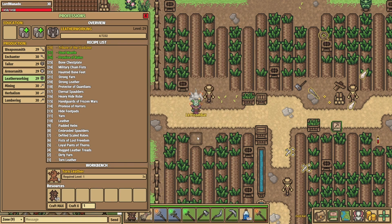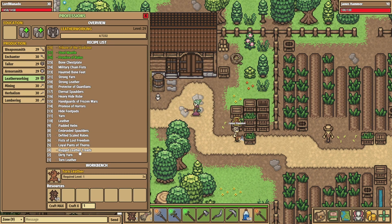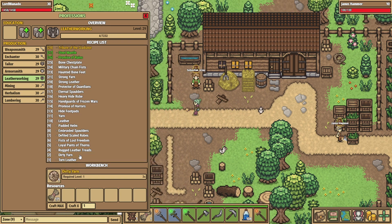Once you've got plenty of torn hide and dirty fibre, you need to start your training — so start making torn leather and go through. I can do this now, and this will give you various amounts of XP depending on what your leatherworking level is.